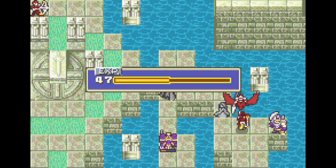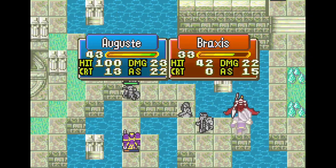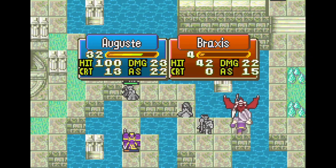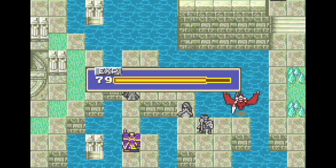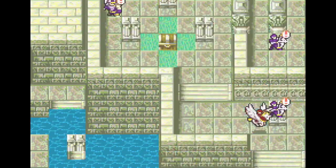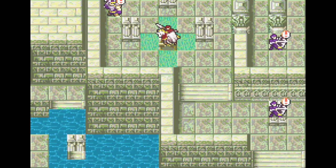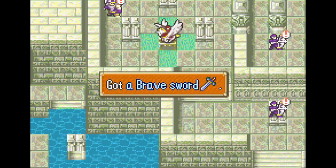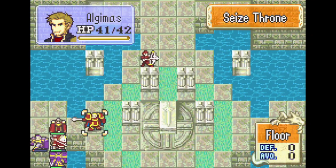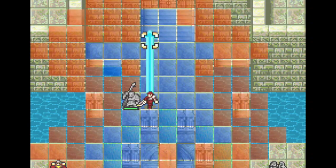We do end up sending August over to the right, just because it's easy for her to farm some weapon experience that way. We're using staves with Clara here because we want her to hit B-rank staves for endgame. We never end up using the Brave Sword, although I wanted to show that you could get it just in case you needed it.